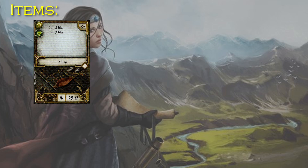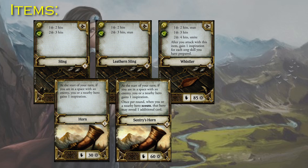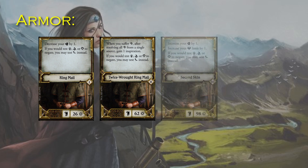Sling is great for musicians as well. Build it to Leather Sling, and then Whistler for strong song synergy. In the offhand, she's playing the horn, building it to Sentry's Horn, Starsong, and finally Thunderclap. Ringmail is what I'd take for armor in this build, upgrading to Twice Rot Ringmail, and then Second Skin. Once you get Second Skin, you can switch your attack stat from Wit to Agility.